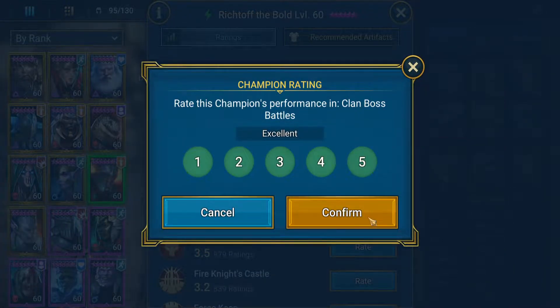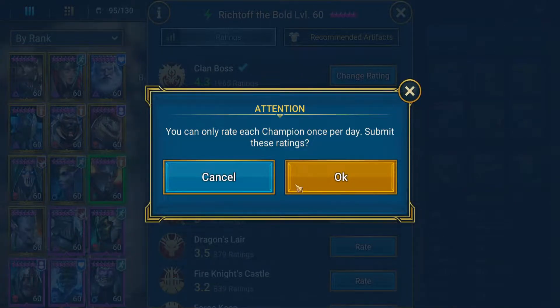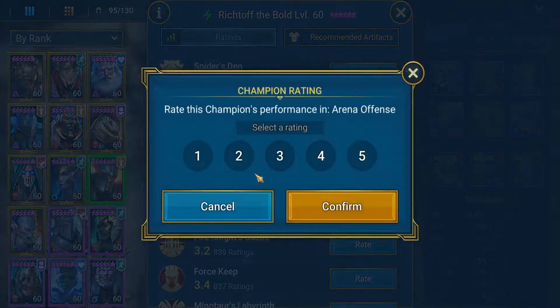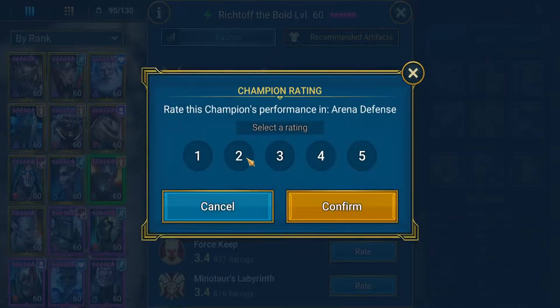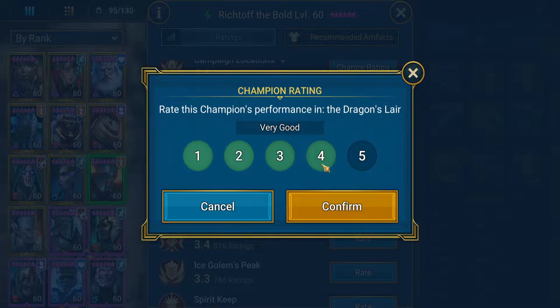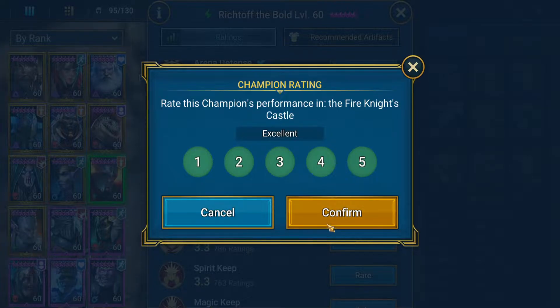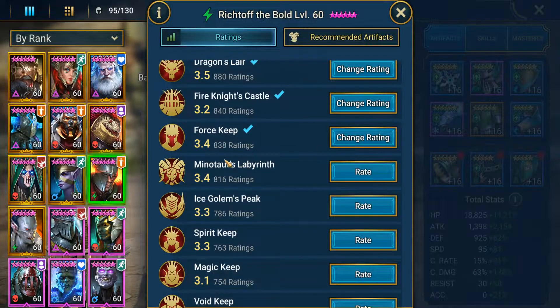Bannerlord crypts, definitely a 5. He can be your biggest damage dealer, especially on Force Affinity. I'm surprised he's so high in Spider's Den — Spider's Den is Spirit Affinity, so putting all the poisons on and then hitting the spider with a big hit makes sense. Arena Offense not going to be great unless you have Bad-El and someone else. Fire Knight, I think he should be rated a lot higher than 3.2 — he does Poisons against a high armor boss.